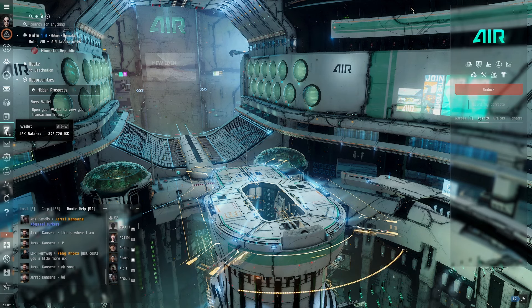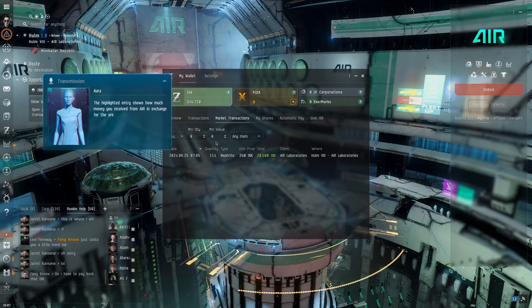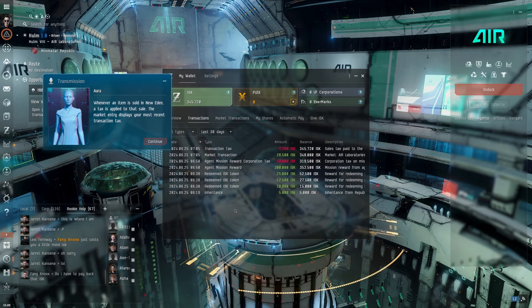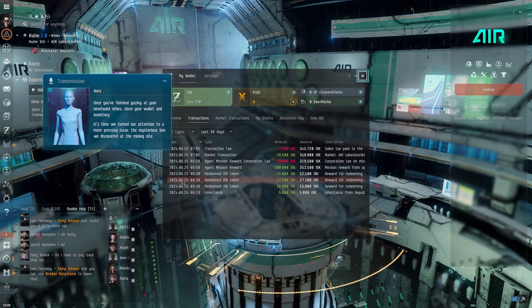We have to open our wallet to view our transaction history. So we have our overview — it provides a convenient location to view your recent transactions, track your market history, or audit your accounts. Whenever an item is sold in New Eden, a tax is applied to that sale. The market entry displays your most recent transaction tax.